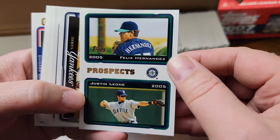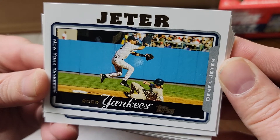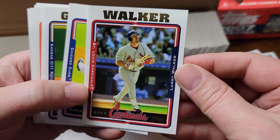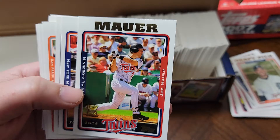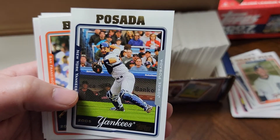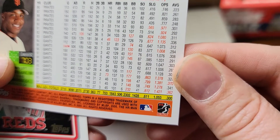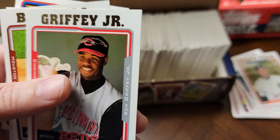A prospects card of Felix Hernandez. Derek Jeter card, kind of reminiscent of another Yankee shortstop card from the '53 Bowman set. Bernie Williams, Scott Rolen, Larry Walker, Gary Wood, Zach Greinke, Joe Mauer, Mike Piazza on the Mets, Jorge Posada, Barry Bonds. At this point in his career he had 703 home runs - still third place at that time - lighting up the board with the red league leader numbers.